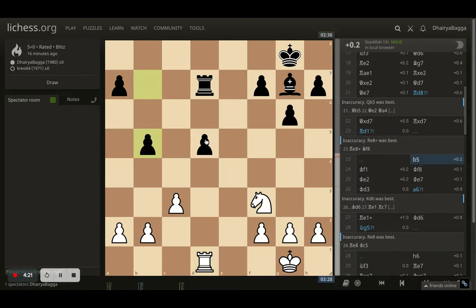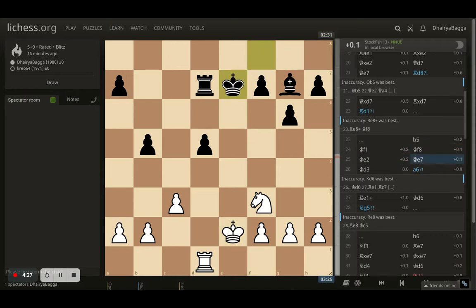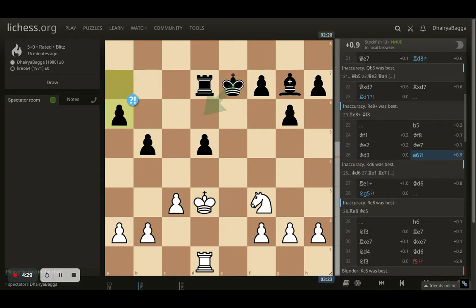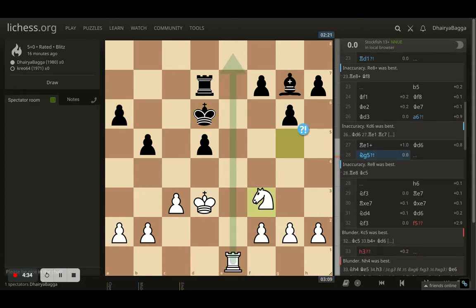So I went with rook to d1 first, making sure that pawn push never happens. The opponent plays b5, I slide my king to f1, and the opponent plays king to f8. We both move our kings to the center. The opponent plays a6 and I give a check with the rook.